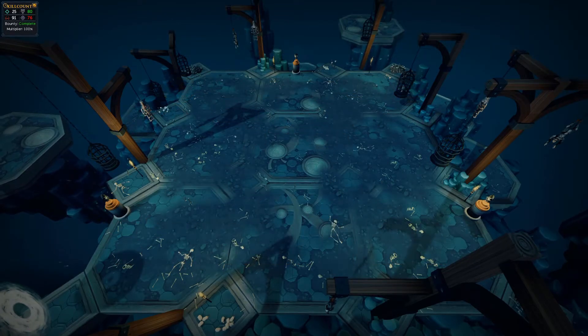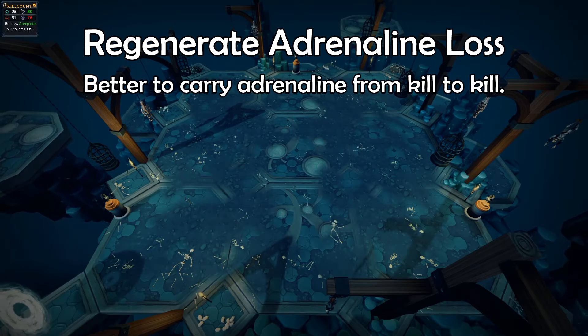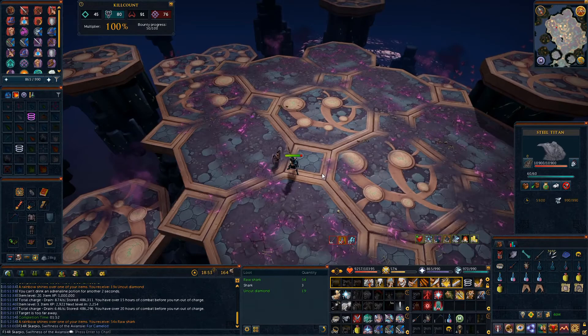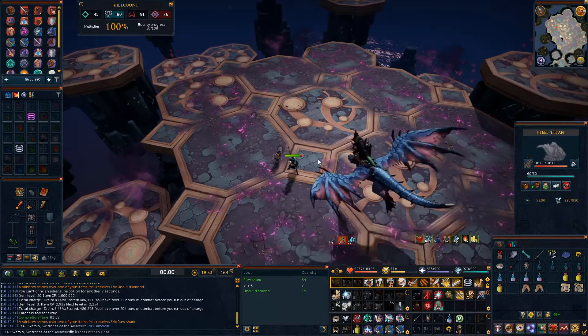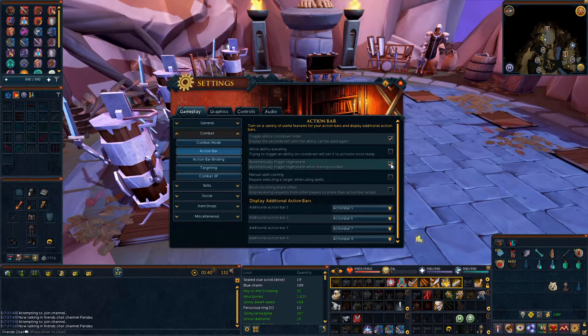I know a lot of new PVMers will want to use Regenerate to help save food, but it's better to carry adrenaline from one fight to the next. A great example is in God Wars 2 — I never use Regenerate because I want as much adrenaline from the previous fight to start the next one. Make sure you turn off the auto-trigger for Regenerate in the settings.